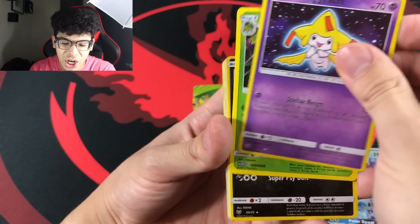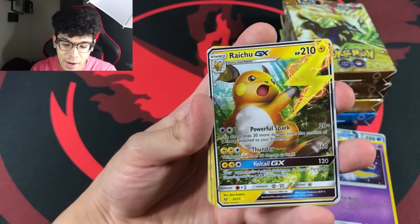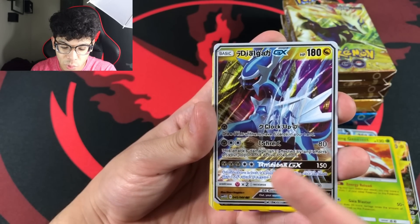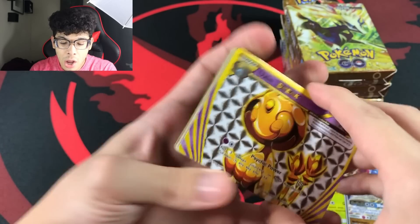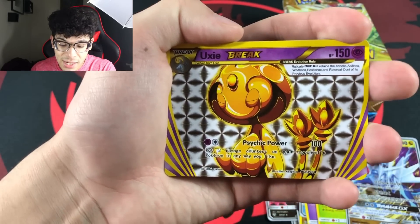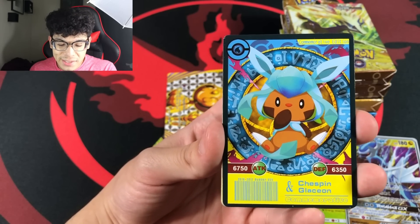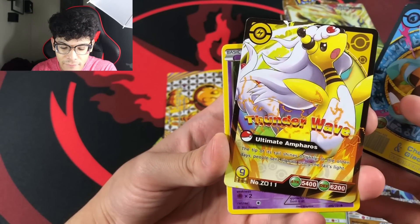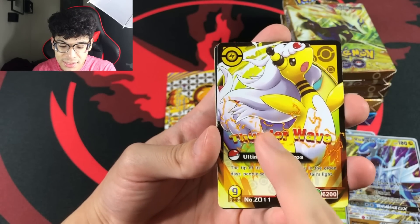We got a Tauros GX, Zoroark GX, a shining Rayquaza, Glaceon GX, shining Jirachi — literally six ultra rares back to back out of this booster pack. Then a Raichu GX, a card labeled Magnezone which is actually a Bastiodon, shining Genesect, and a Dialga with some weird text that looks like it was put over Japanese text. We also got a Croagunk and a Uxie BREAK.